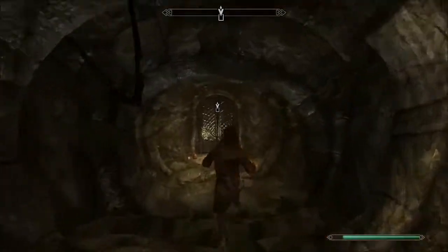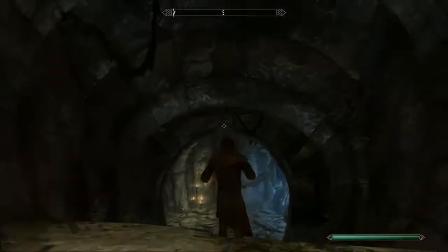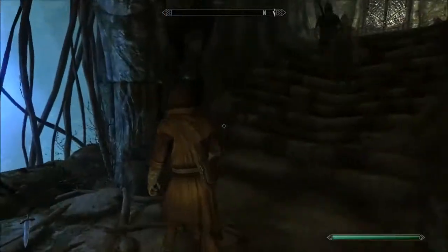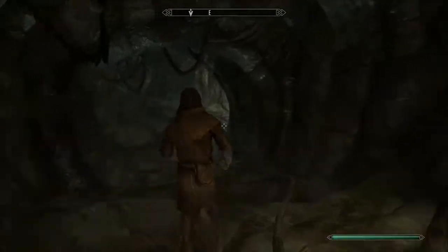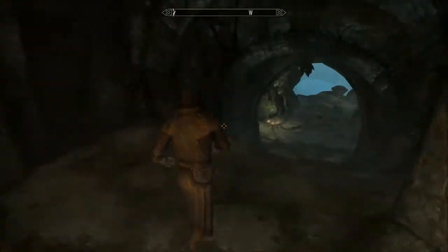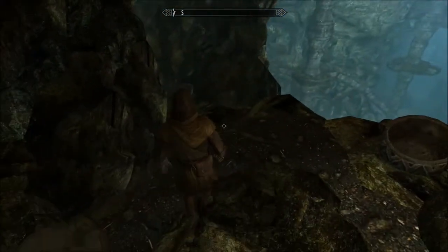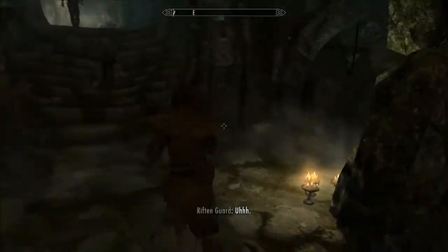With that flame trap I'm also worried that we might lose our thralls there, because they might stand on the flame trap looking for the enemy - like the spider that's literally across the room. So we might lose these guys. For those of you that want to go with the Riften guards, you can go to Shorestone upstairs from where I picked these guys up. You'll find two more guards, so if you screw up you do have more guards to work with.